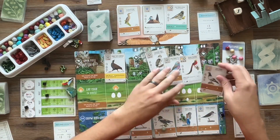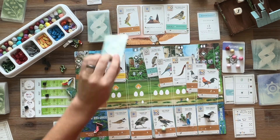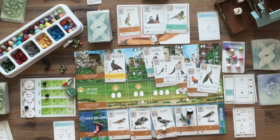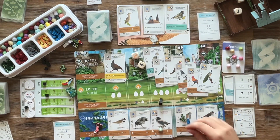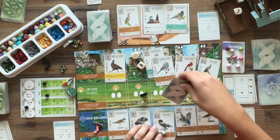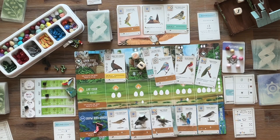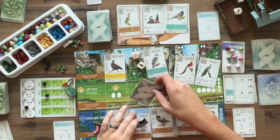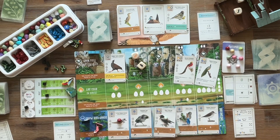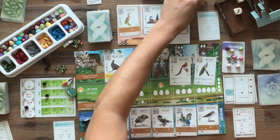We go ahead and take advantage of the Sandpiper — discard eggs to draw more cards. We pick up a couple good ones: the Indian Peafowl and the Golden Pheasant look to be some point bombs. We pressed our luck on the Purple Heron and failed, having to not cache anything on that turn — unfortunate. The Rosy Starling is still providing us with some worms. Not maximizing these tucks, but it's beneficial to grab some type of food. We discard for an egg with the Plover.